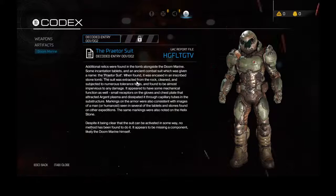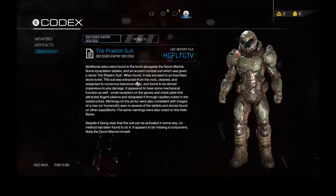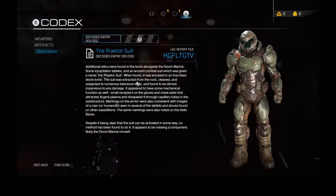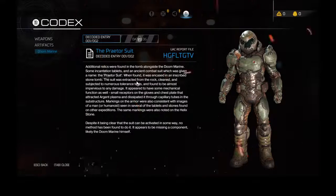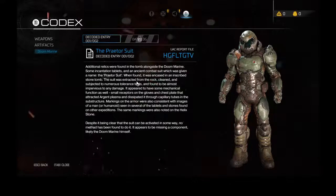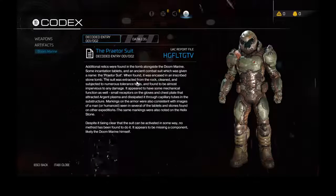Artifacts — the Praetor Suit. Additional relics were found in the tomb alongside the Doom Marine, some incantation tablets and an ancient combat suit which was given the name the Praetor Suit. When found, it was encased in an inscribed stone tomb. The suit was extracted from the rock, cleaned and subjected to numerous tolerance tests and found to be almost impervious to any damage. It appears to have some sort of mechanical function as well — small receptors in the glove and chest plate that attracted Argent plasma and dissipated it through capillary tubes in the substructure. Markings of the armor were also consistent with images of a man or humanoid seen in several of the tablets and stones found on other expeditions. The same markings were also noted on the helix stone. Despite it being clear that the suit can be activated some way, no method has been found to do it. It appears to be missing a component — likely the Doom Marine himself.